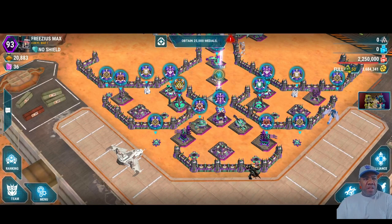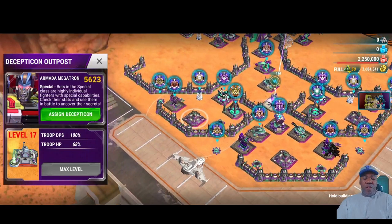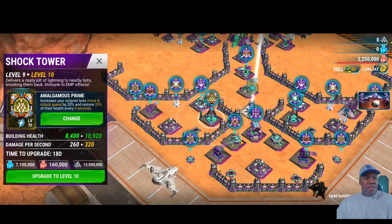One thing I really look at heavily is how close the outposts are to each other — one on each side and one in the middle. As I look harder, I see the Amalgamous Prime Core, which is going to increase outpost bots' movement and attack speed and restore 20% of their health. For this maxed out one, it's going to proc every five seconds. This is something I'm going to prioritize and target early.